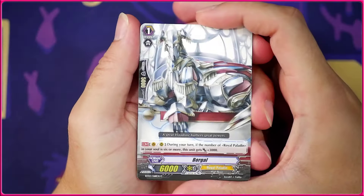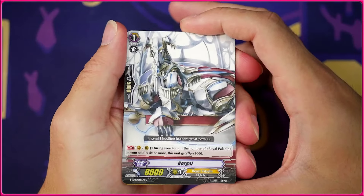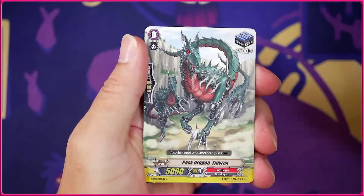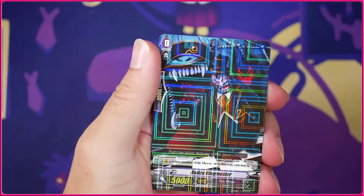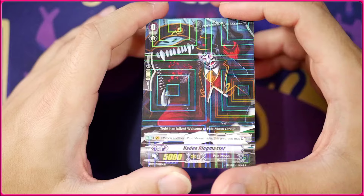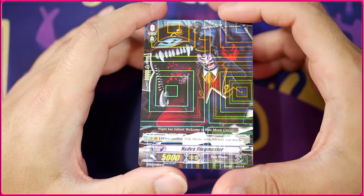I'm really hoping I can get my favorite card of all time, and if I get her as an SP I will yell. Next pack we got Borogol and Flame Magic Dragon — a lot of soul-focus in this set. Sand trigger for Tachikaze, a crit for Pale Moon, and we're actually going to get the Hades Ringmaster, which is the first ever starter for Pale Moon. It looks so cool in the foiling — that looks amazing.